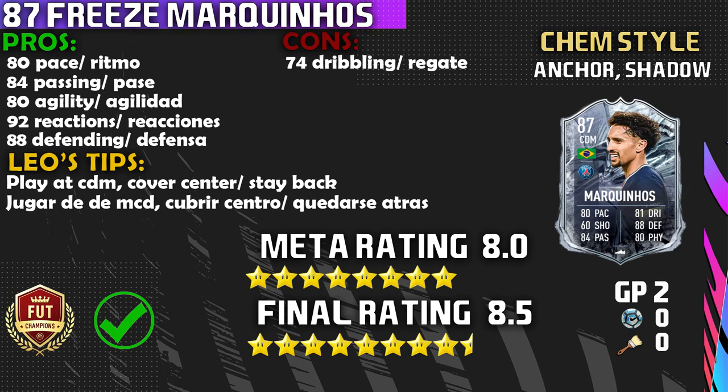Onto the third pro: that 80 agility — he is a very agile player in-game, he feels really good especially with an anchor chemistry style. He was everywhere, especially in that first game, and he wowed me. Onto the fourth pro: that 92 reactions — the key stat in CDM or defender. He'll react to interceptions, standing tackles, or the ball when you pass it to him so well. High reactions make him an elite level CDM. The last pro is that 88 defending — he is the Brazilian wall, and that is all I have to say.